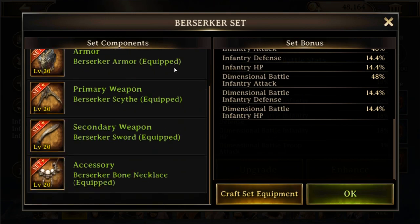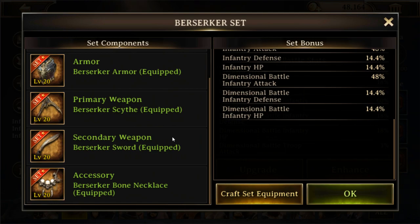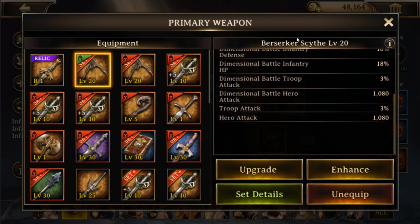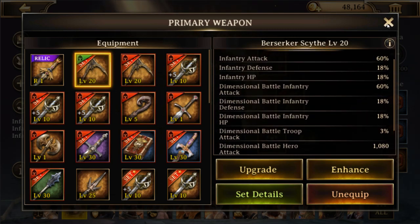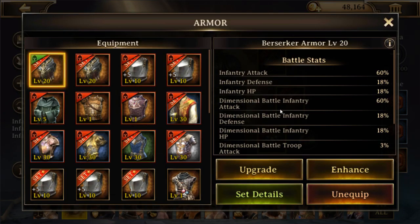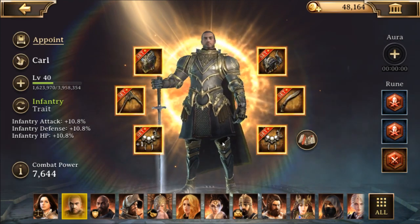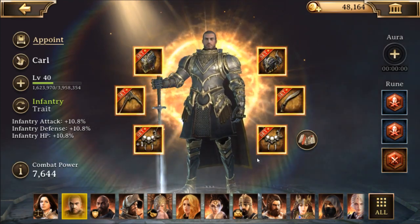You can buy the guardian set or farm it from monsters. Once you have a full immortal berserker set you should be able to hit level 21 and 22 monsters pretty easily, which gives you the chance to get material chests for the special level 30 sets - you need to kill level 21 and up to get those material chests. The berserker set is essentially an infantry set, and it also gives hero stats which is great for monster hunt plus some dimensional battle stats that help with arena and the dimensional portal.